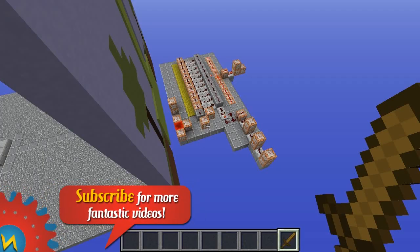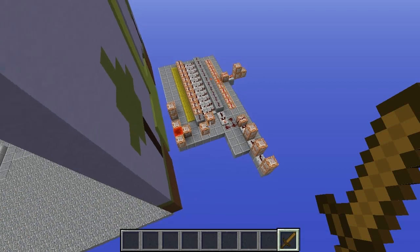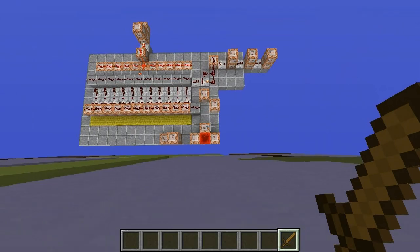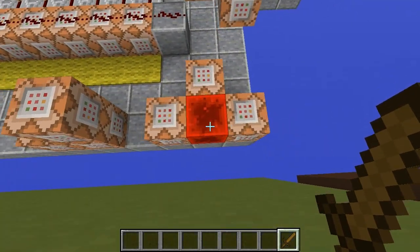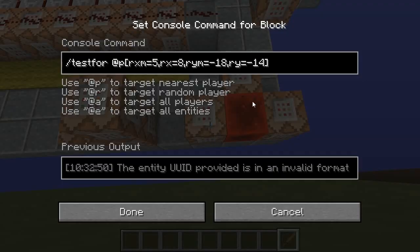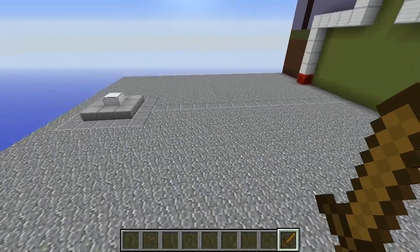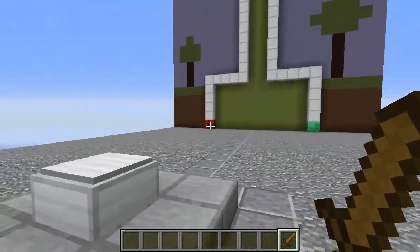Now how this works is fairly straightforward. It uses the new rotation arguments in the snapshot. Down here we just have a couple of clocks and some test-for commands. This first clock is going to be testing for a player with specific rotation values — specifically, it's going to be looking for the player who is looking at that redstone block.